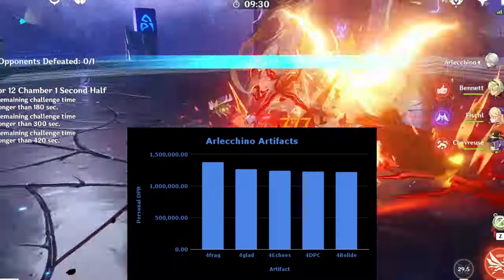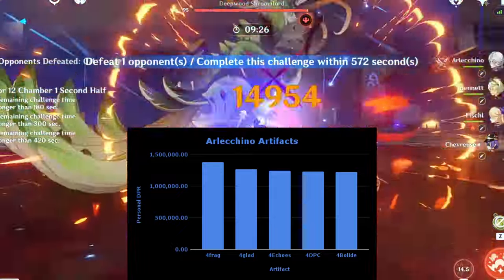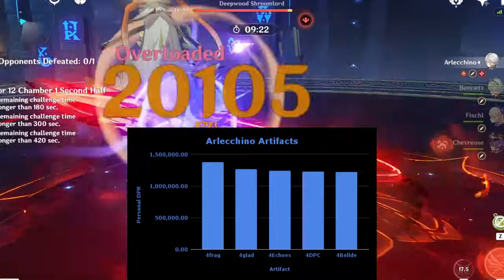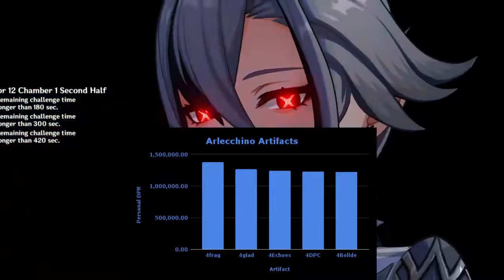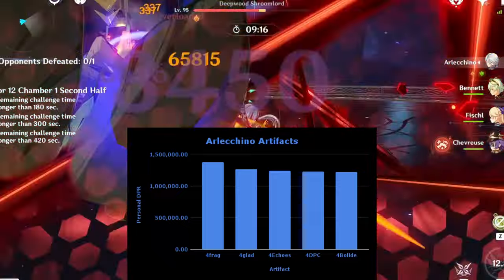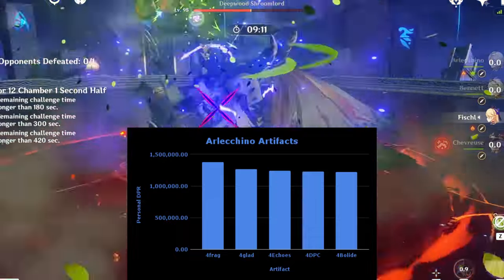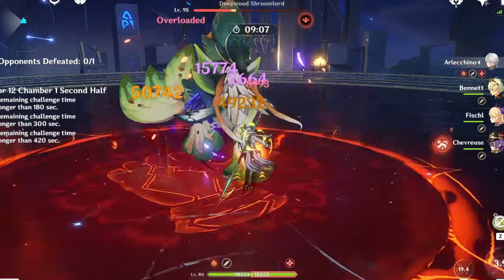Fragment, the new Bond of Life set, is Arlachino's best set by about 8-10%, so you should be aiming to get a good 4-piece of this over time. Until then, the sets you can use instead are Gladiators, Echoes, DPC, Ballad, or 2-piece-2-piece, in that order. Ballad won't work if you aren't using a shield and loses its effect if your shield breaks, and Echoes also needs a good ping to be an advisable set.